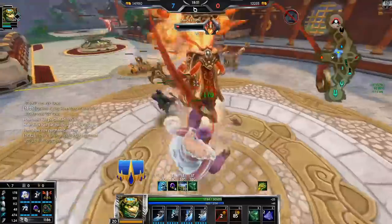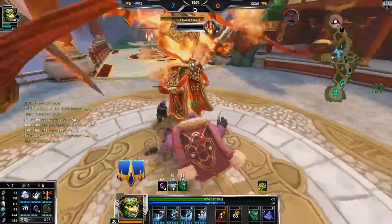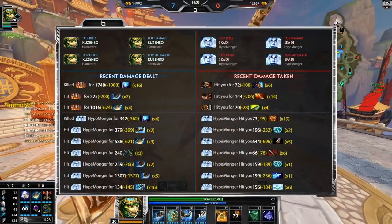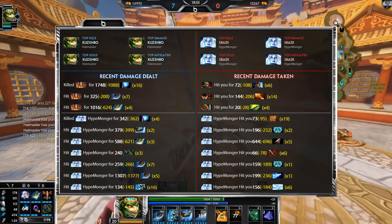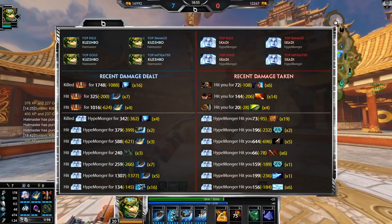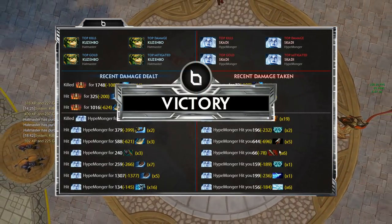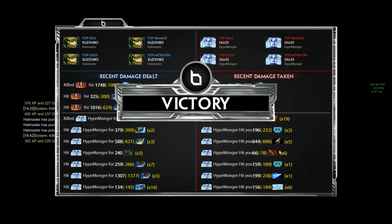It's so crazy to me that they nerfed Bumba's Hammer around the time it came out, and then people weren't buying it so they were like 'okay we'll just buff it back.' I thought it was so broken when it first came out. Surprisingly the true damage only did 240 — I thought I hit her with way more Bumba's Hammer shots; I guess I was mostly hitting the titan.